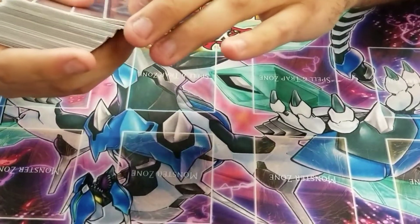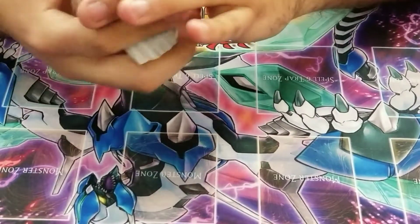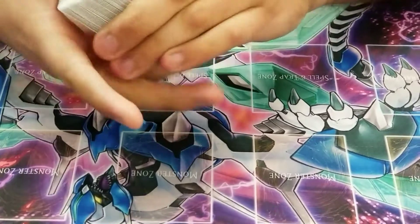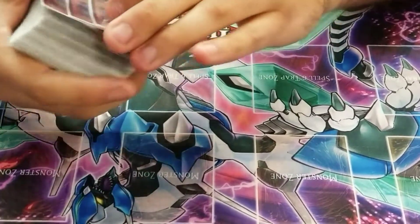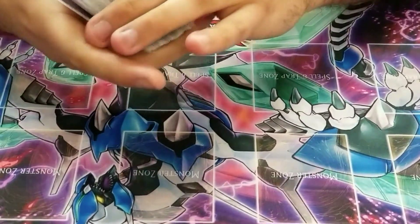This is Anna from Team Outkast coming at you with a third place OTS Championship deck profile with buddy Hector. We played Invoked Wind Witch Spellbook True Draco — a lot of engines. It was pretty consistent.